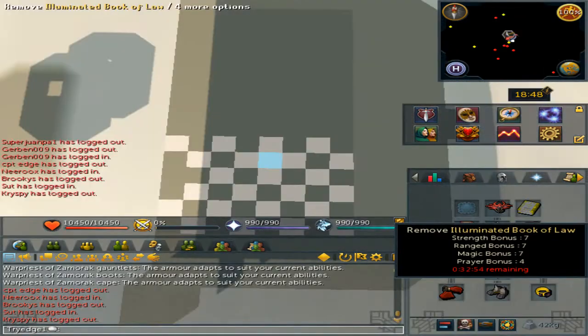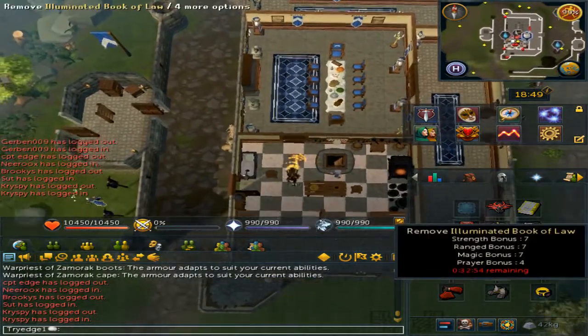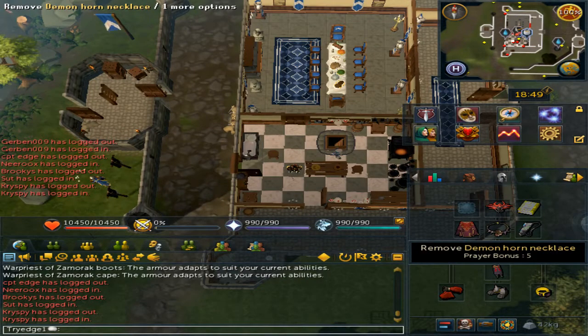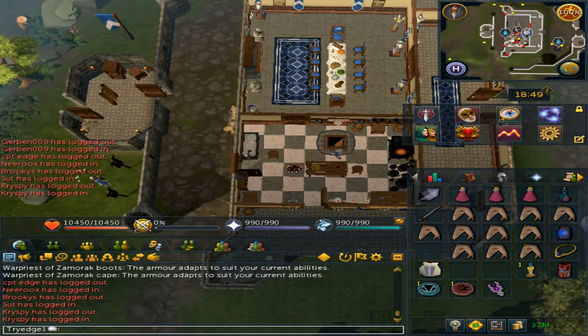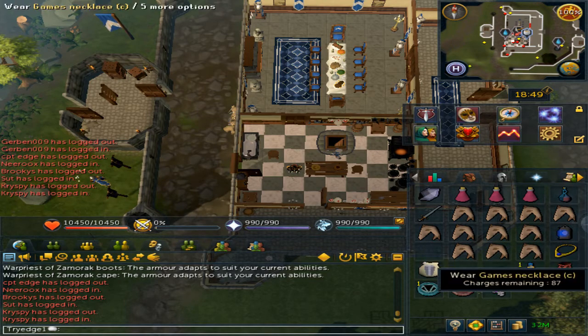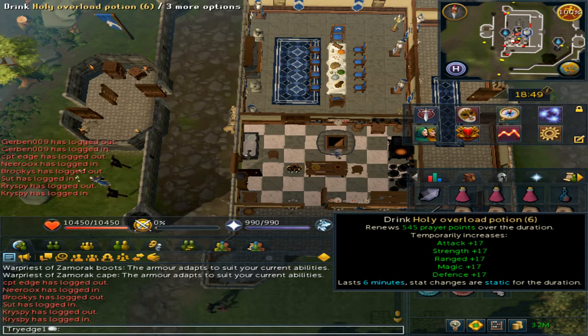You can bring a pocket slot book. Now the most important items you will need are a demon horn necklace and a tuned ectoplasmator, a sapphire lantern, and a games necklace. Along with your standard food, super restores, and holy overload.